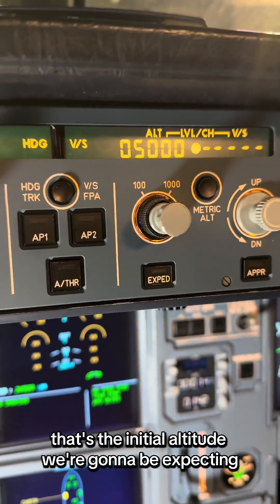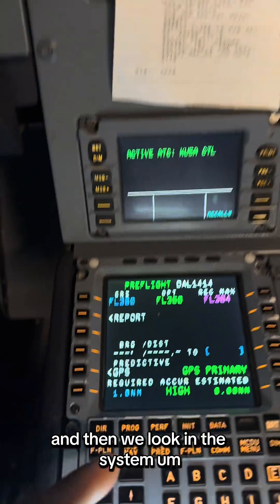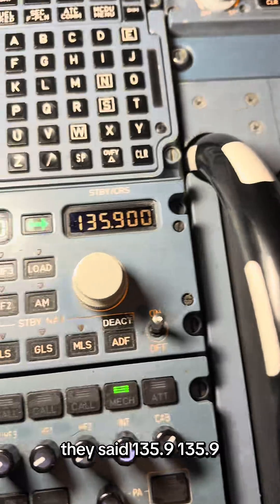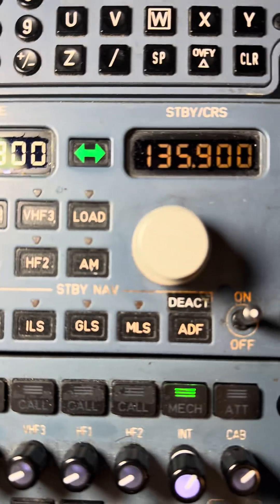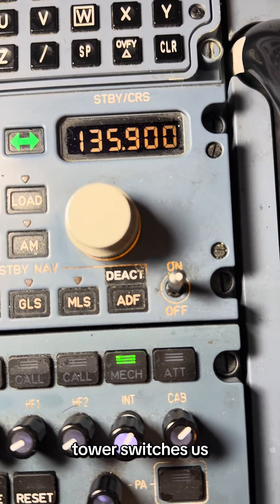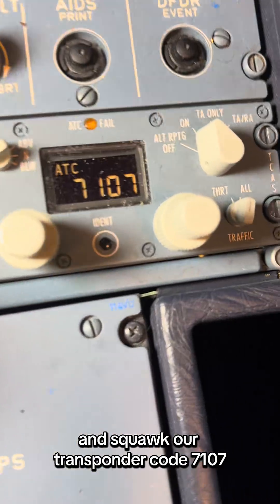I went and put 5,000 feet in there — that's the initial altitude we're going to be expecting. And then if we look in the system, the final cruise altitude is going to be 36,000 feet, like they said. The departure frequency they said was 135.9 — it's in the backup. That's going to be what the first officer switches to after we leave the ground, after tower switches us. We're going to go to 135.9, and squawk transponder code 7107 — already put that in the system. So it's all set up, ready to go.